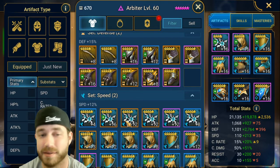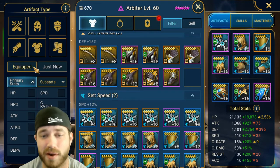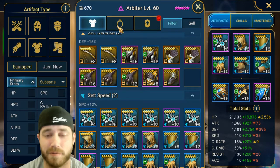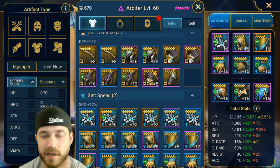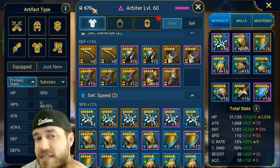It came out a couple months ago right before COVID, so we had all of COVID to play around with it. It makes filtering, getting rid of stuff, and selling so much easier. I have 670 gear pieces out of my 700 max, so I can only have 30 extra gear pieces.